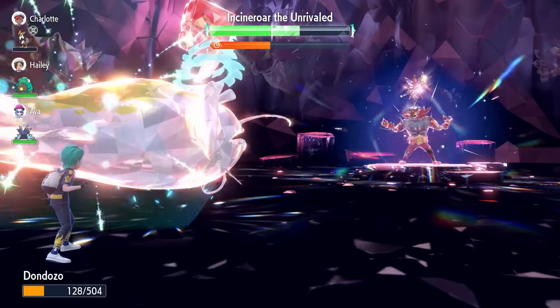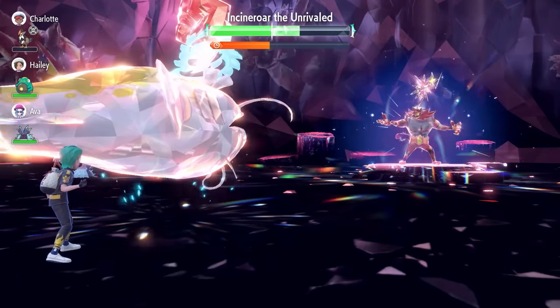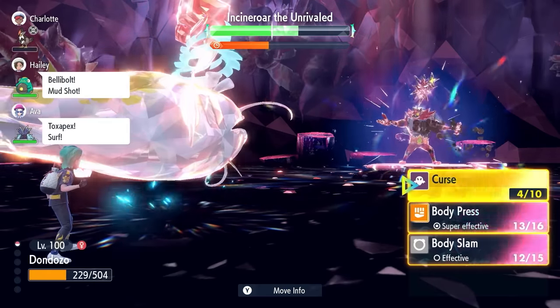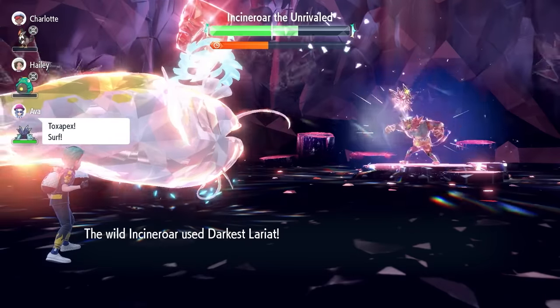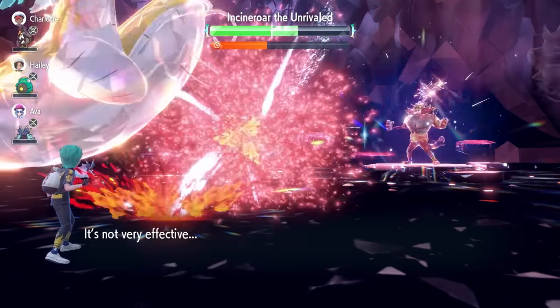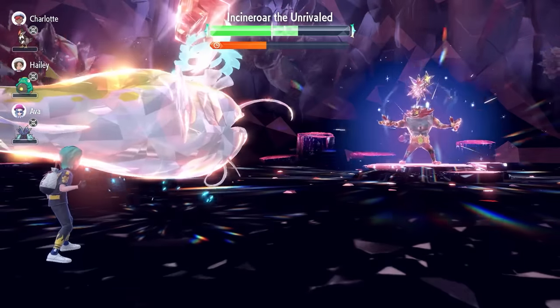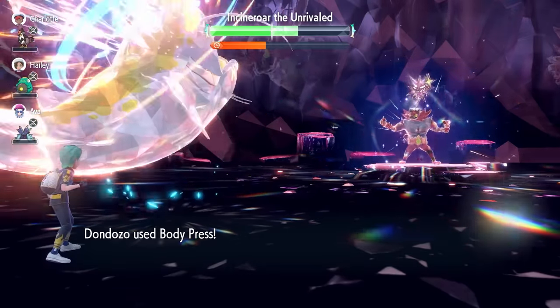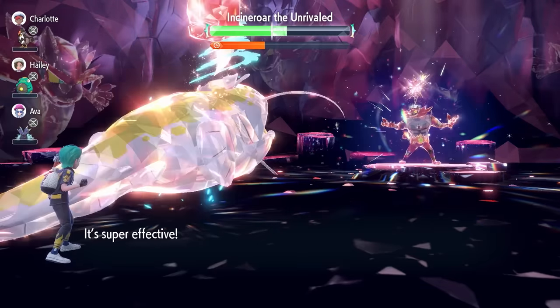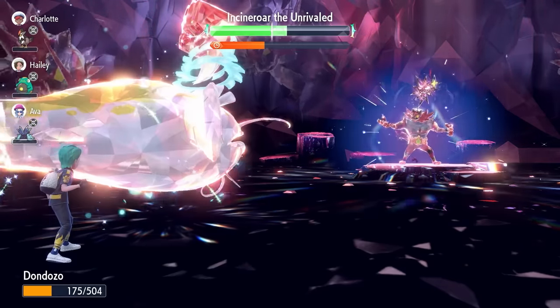You won't have any issues throughout the raid when it's running this weekend taking this down with Dondozo. From here we're just getting to the point where we can break the shield utilizing these Body Presses. We're plus 6 in Defense so we're hitting for the maximum amount of damage. It's just a matter of time, and we're slowly catching up with the raid timer as well.